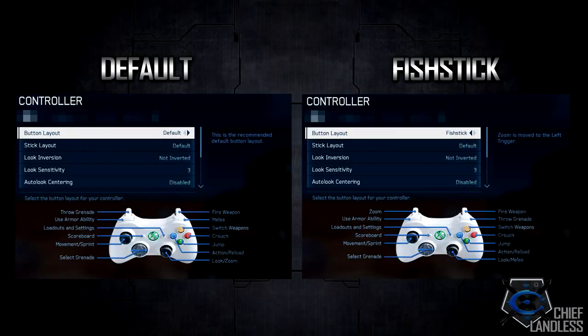Here is a side-by-side comparison between the Default and Fish Stick button layouts. They are very similar but have key differences: the throw grenade, look/zoom, and melee buttons have rotated around the controller. This is meant to encourage primary Call of Duty players to transition to Halo, as both layouts reflect different controller style preferences.